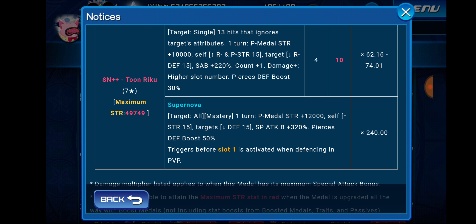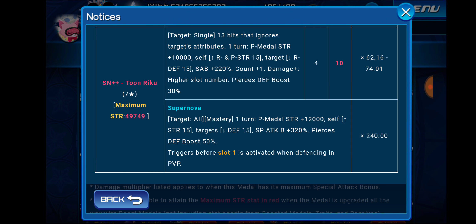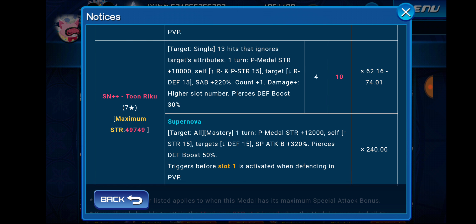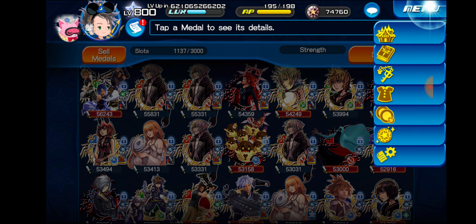Supernova-wise, this medal has an AoE supernova attack with mastery. For one turn, it'll buff your power medal strength by 12,000 and buff yourself for general strength by 15 tiers, and debuff the enemy for general defense by 15 tiers. Special attack bonus plus 320%. Pierces defense boost 50% of the time. 240 times the multiplier. And it triggers before slot 1 is activated when defending in PvP. Not a bad medal. It is single target, but it has piercing defense boost damage for both its special attack and supernova, a decent multiplier, and a solid base strength.